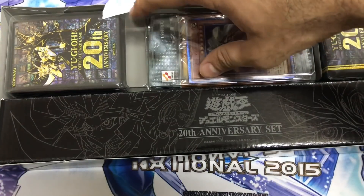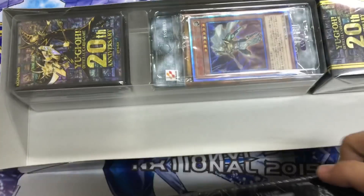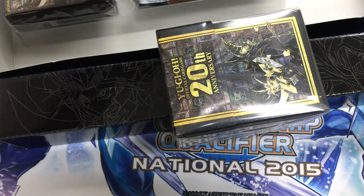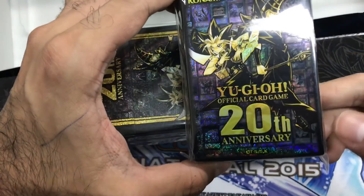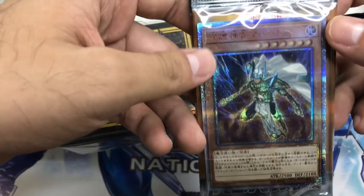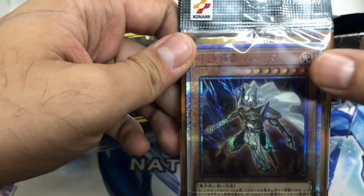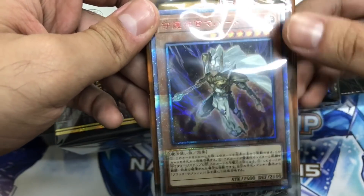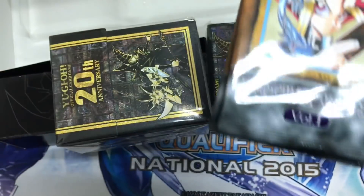You also get a playmat, a deck box, and 100 sleeves. And you get these packs. You get Mahado as the 20th anniversary secret rare. This card is going to go up in price, I'm pretty sure. The best item in this set is these packs — this is Yu-Gi-Oh! Volume One, the first pack ever printed.